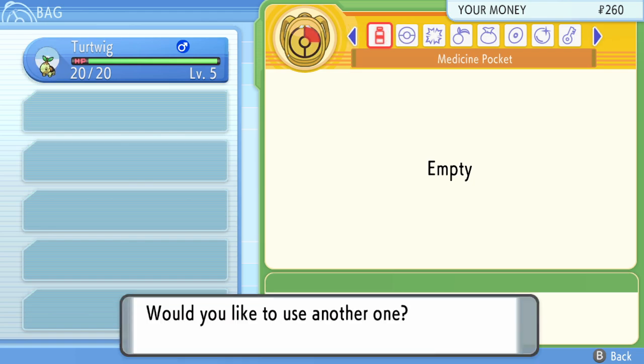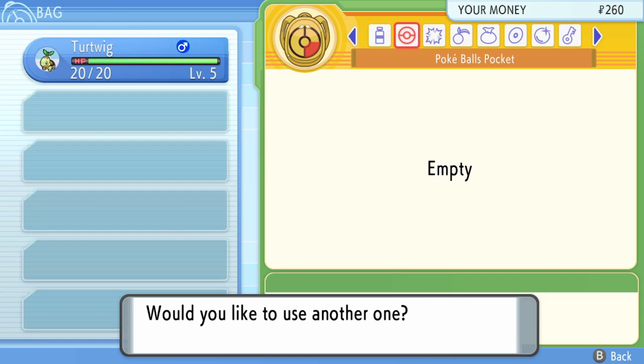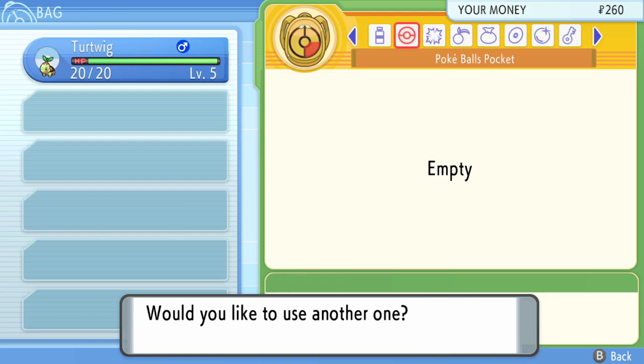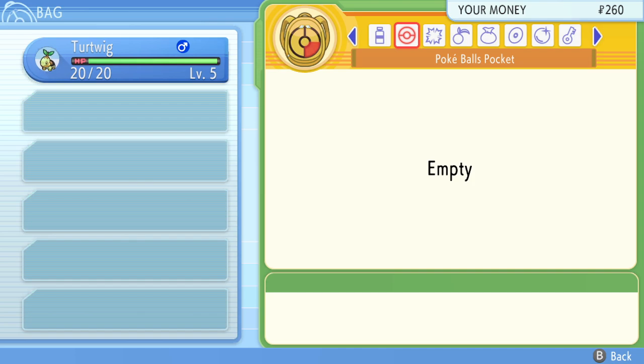Put your cursor over the bag, hit A, and hold left until the repel runs out — should be any second. When the repel runs out, hit right on the D-pad until you're over an empty bag pouch, because you don't want to accidentally use an item. Then hit A, then No, and back out of the bag.